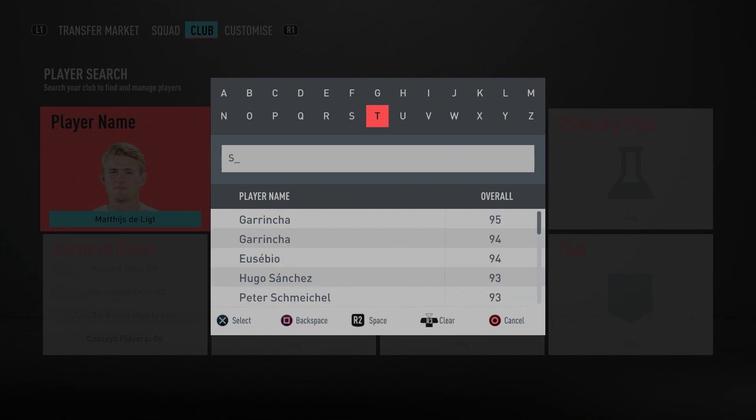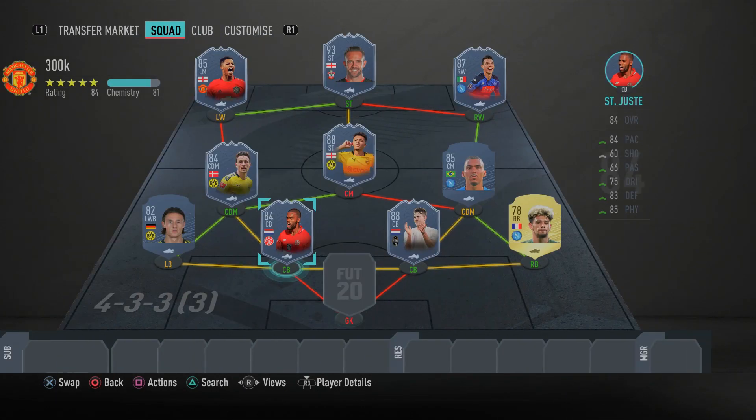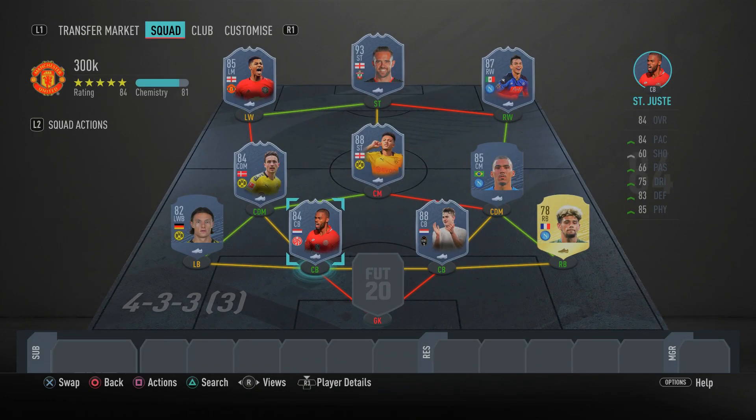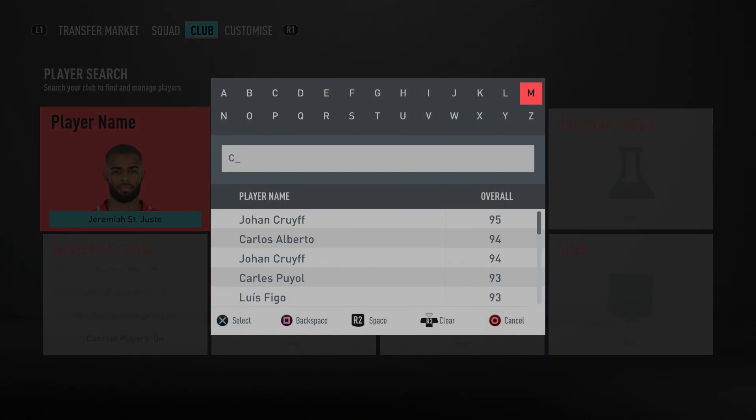In the left center back spot we have the Halloween Scream Senesi card — absolutely ridiculous. He's got 85 acceleration and 84 sprint speed, 83 slide tackle, 85 standing tackle, 80 defensive awareness, and 83 interceptions. In game he outperforms his stats and feels a lot better than the numbers suggest. He's the more pacey and agile center back while De Ligt is the stocky, dominant defender — they complement each other perfectly. The Dutch partnership will get you very far in FIFA 20.